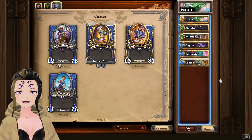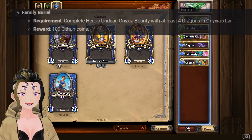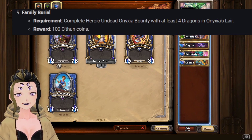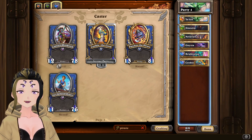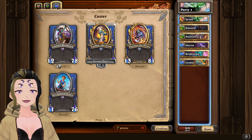Alright, time for the final day of tasks for the C'Thun event, starting off with Task 9, which is to complete the heroic undead Onyxia bounty with at least 4 dragons in Onyxia's Lair. The easiest way to do this is by using pure dragons. There are enough rare dragons to make this a little bit more easy than some of the other previous late-game tasks we've seen for later events.